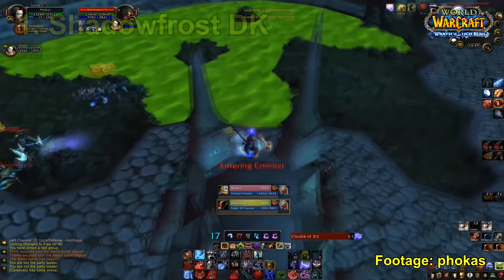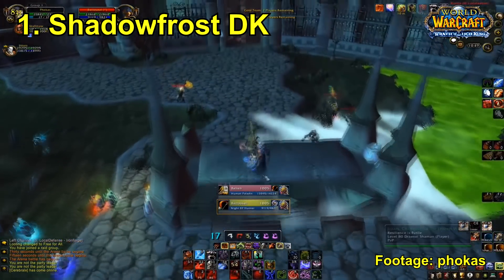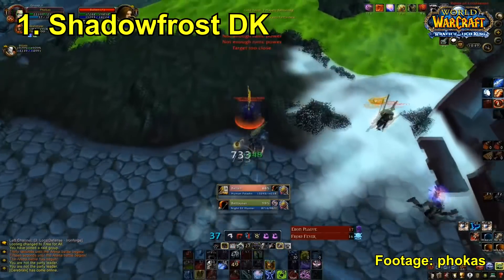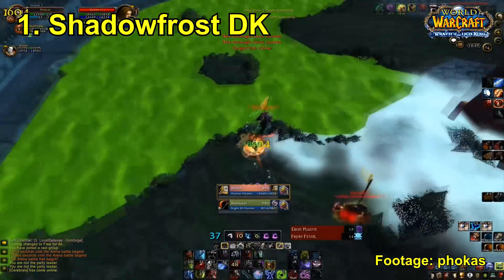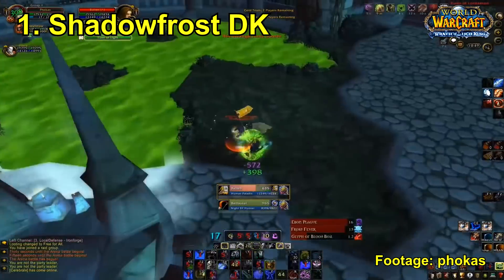First of all we have the Shadow Frost Death Knight. You can also nickname this build the Mage Death Knight because it basically turns the Death Knight into more of a ranged class. Your main source of DPS and pressure is going to be in the form of Icy Touch and Death Coil.